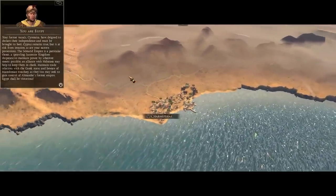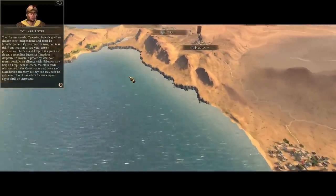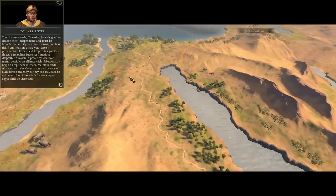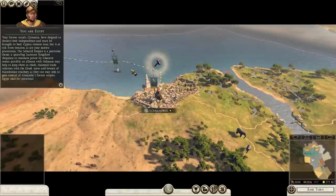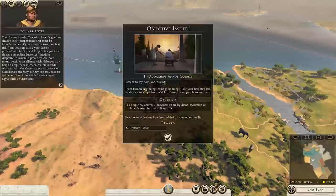Gain trade relations with the Greek states, and beware of Macedonian treachery, as they too may seek to gain control of Alexander's former empire. Egypt shall be victorious. Yay, Egypt, et cetera. Does WASD move the camera? I am happy, I should say. Completely control three provinces — okay. What are our three provinces?